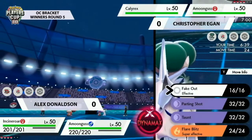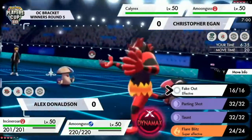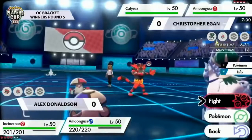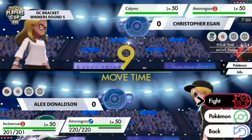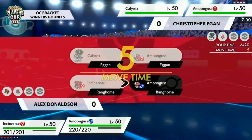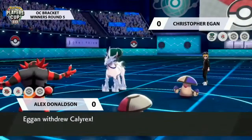Commonly these days Amoongusses will run either a Focus Sash or a Covert Cloak berry. With Intimidate, perhaps it's enough for Amoonguss to just take an attack from Calyrex Ice. The Taunt on Alex's Incineroar is actually really nice to deal with the opposing Amoonguss, while Alex's Amoonguss may just go for a Spore onto the opposing Calyrex slot.